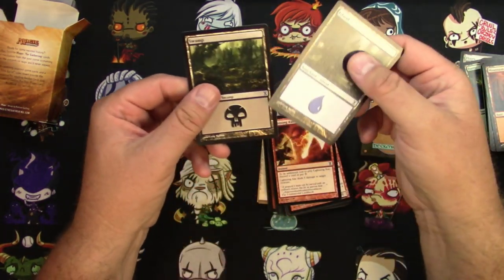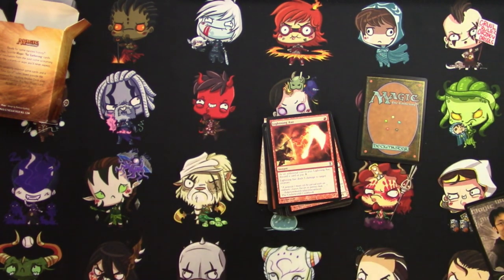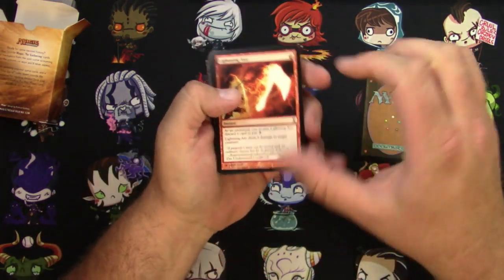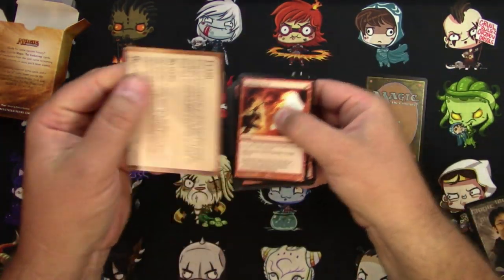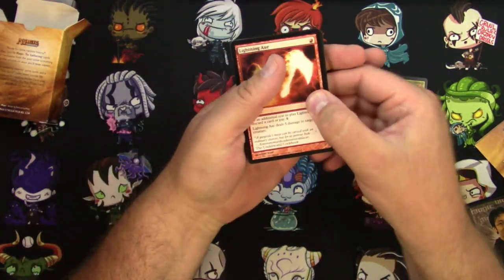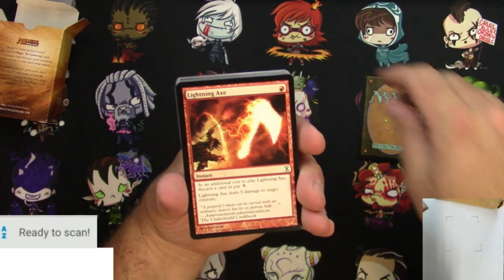There's a foil — throw that down — and there's some lands here. I'd say the odds are that that foil is probably a land, but you never know. We got some rules cards there too. As we go through maybe we'll check some prices down there on the scanner.